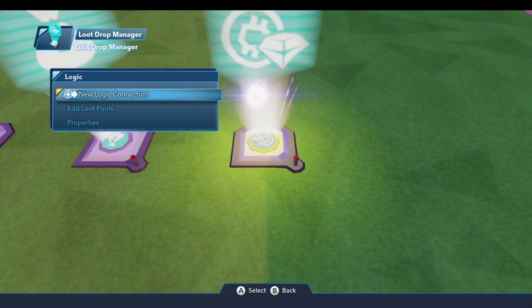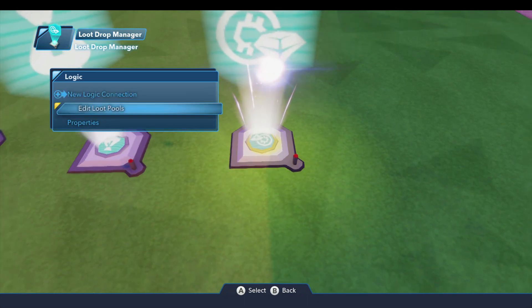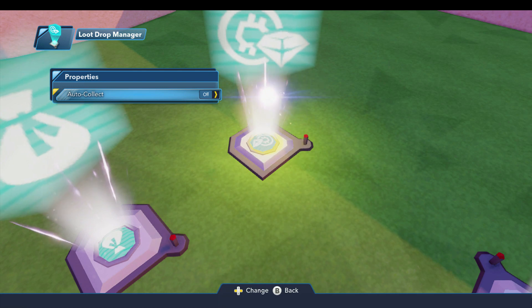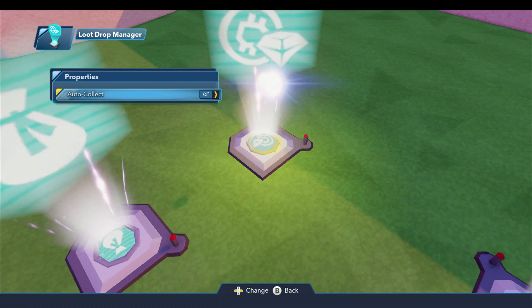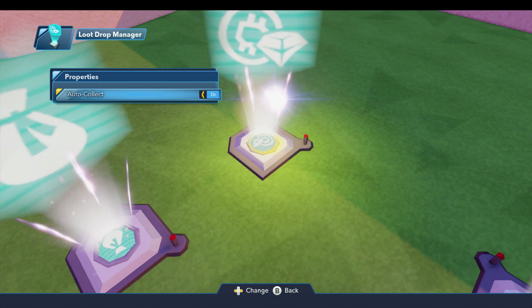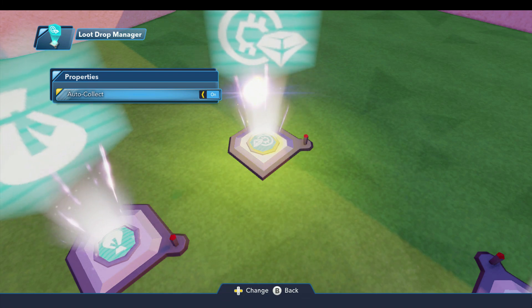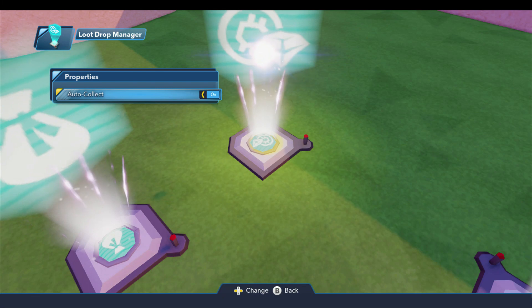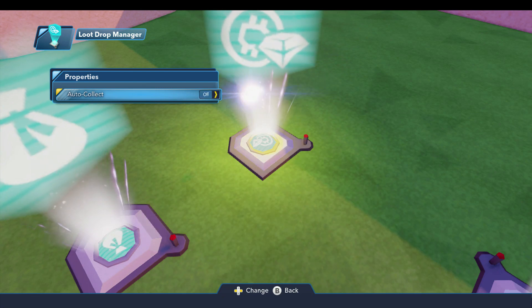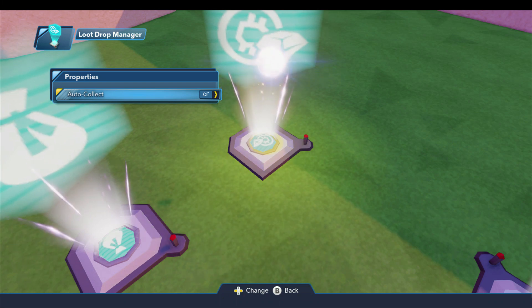As we open the logic menu for this toy, we're going to come down into properties, and there's one property called auto collect. You can automatically collect whatever it is that the player or the enemy drops, whether that's sparks or whatever you specify. I'm going to leave that turned off because I kind of like having the coin sitting out there and being able to pick it up.